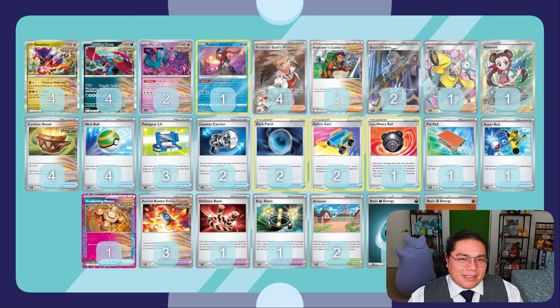Moving on: two Boss's Orders, one Iono, one Roxanne, four Earthen Vessel, four Nest Ball, three Pokegear to grab Explorer's Guidance and Professor Sada's Vitality. Counter Catchers, Dark Patches for the Roaring Moon, Switch Cards, one Heavy Ball in case we prize one of our Ancient Pokemon, and Palpad to put back the Iono, Roxanne, or Professor Sada or Boss's Orders as well. One Super Rod.